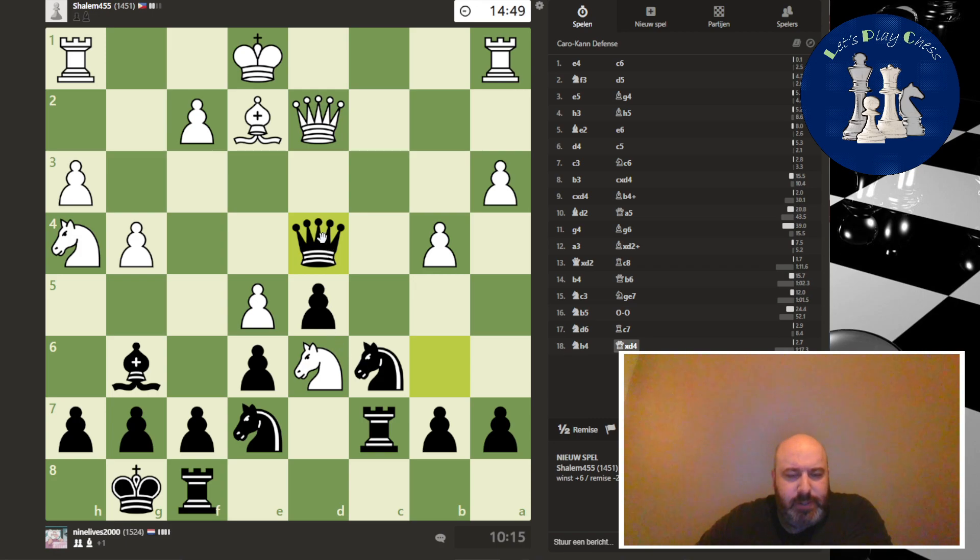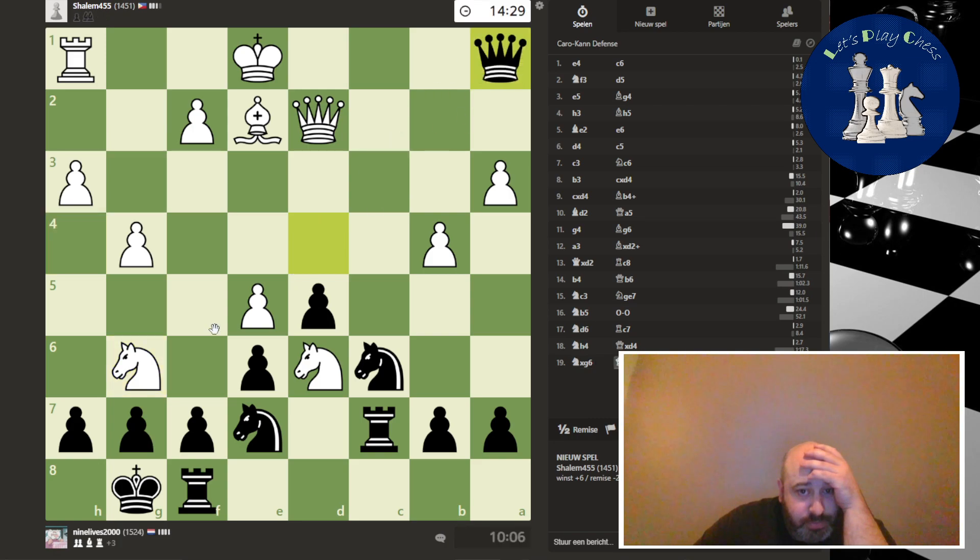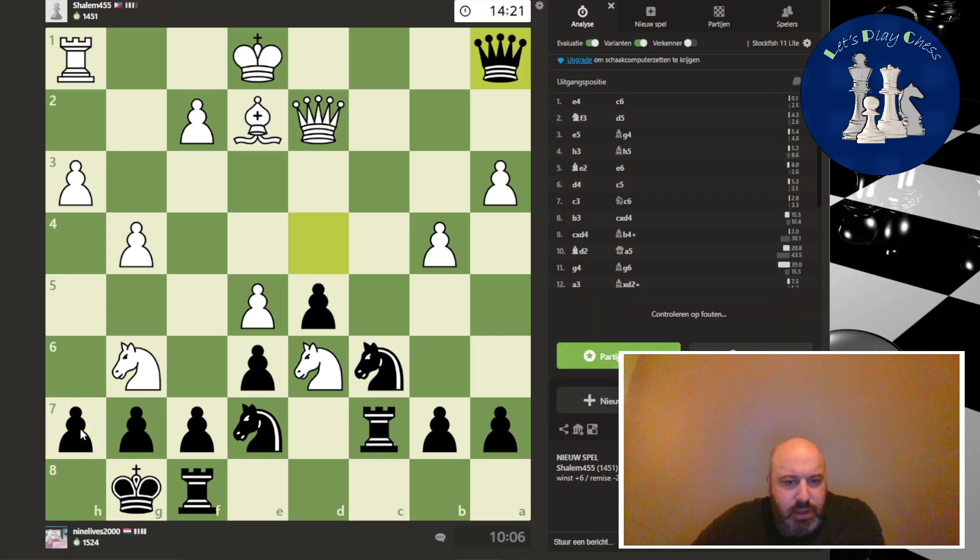Of course he can castle. If he castles I think I will grab another pawn. Or if he declines the queen trade, I'm threatening to take another pawn. He goes for that, but I have this nasty check — I can just win a rook here. I can win a rook with check, then recapture the knight. This is just winning. And now he resigns.